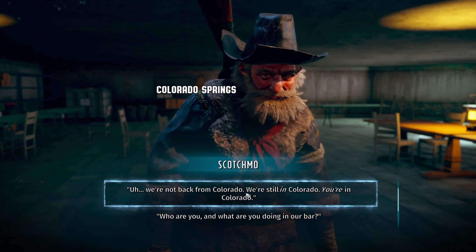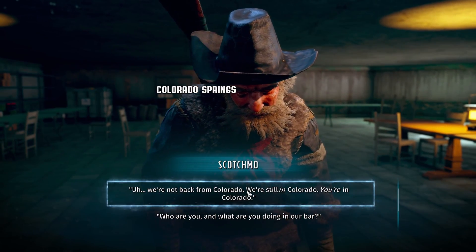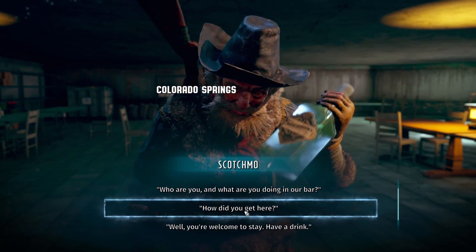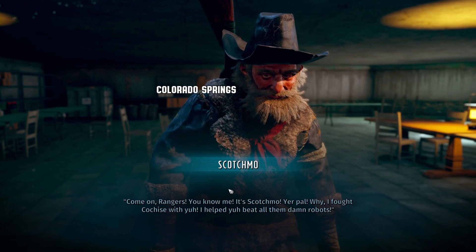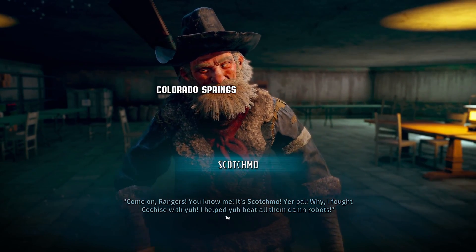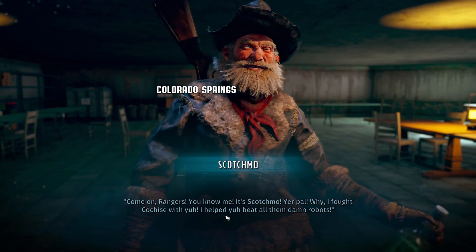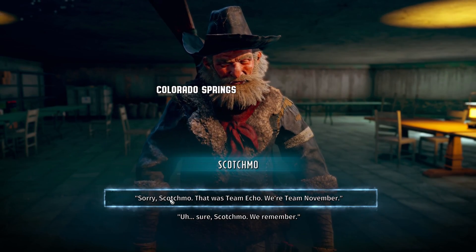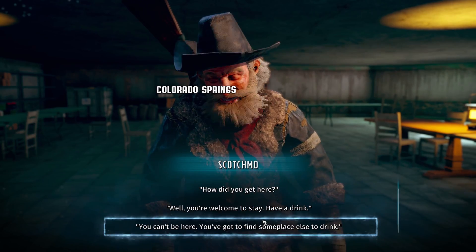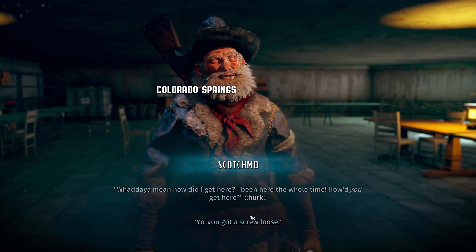The NPCs throughout Wasteland 3 are fully voice acted, including your companions, however your main ranger team is actually silent. The voice acting and writing here is a huge standout. There were numerous sections of the game where I was audibly laughing at some dialogue, and if you enjoy dark humour there is plenty of comedic content you'll thoroughly enjoy. These moments are well contrasted with the more serious moments throughout the game, and there are plenty of dialogue options — both skill related and other choices — for you to make.